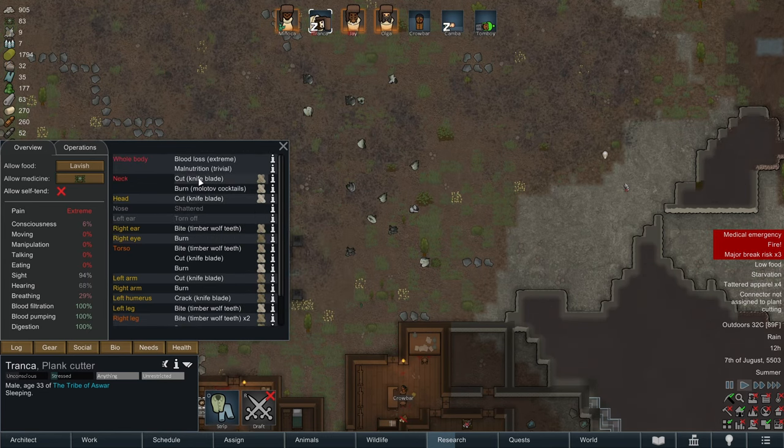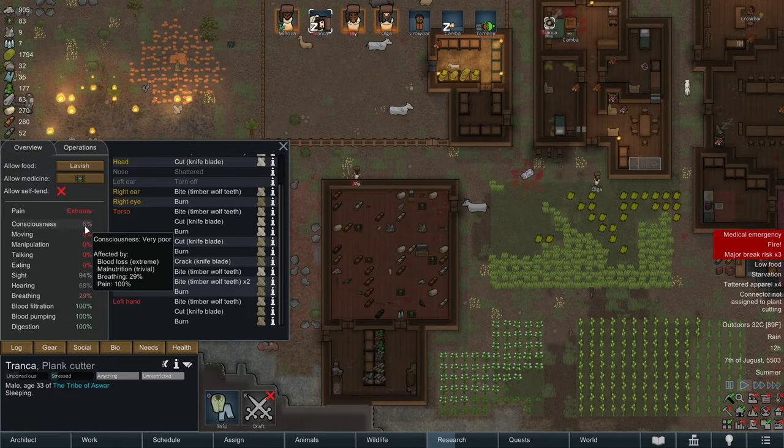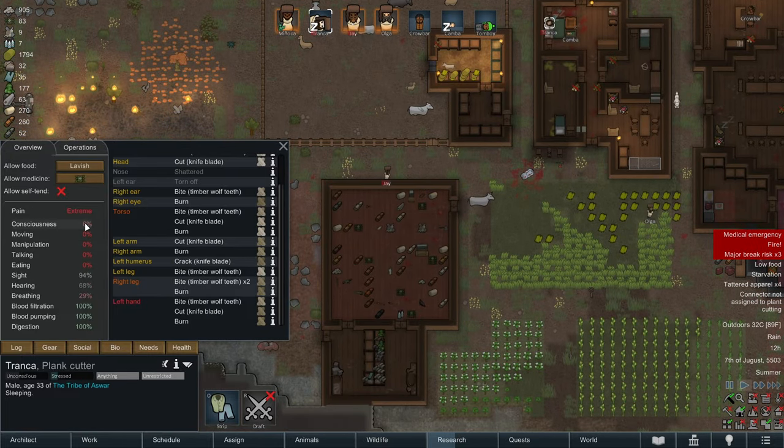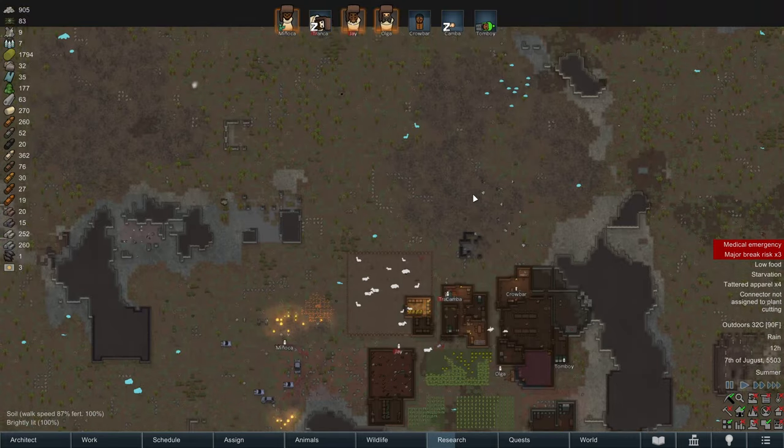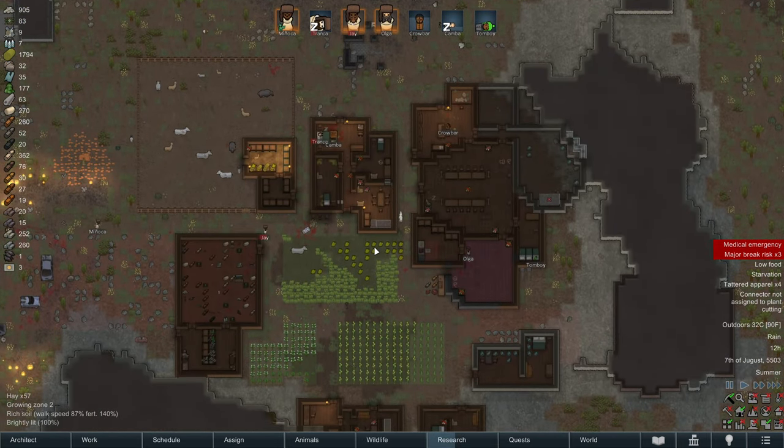Tranka was literally on fire, almost dead. Look at this: 6% consciousness. I'm pretty sure when that gets to zero, that means they're just dead. But, alas, we did survive.